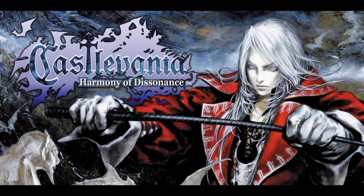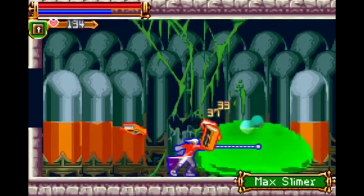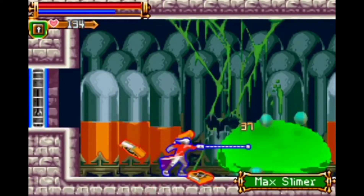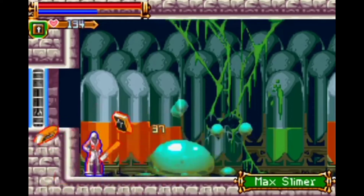The bosses of Harmony of Dissonance are either easy and disappointing or just an enlarged enemy. Max Slimer is all of the above. All Max Slimer does is move around and drop tiny slimes to attack you — they're very easy to dispose of. He can also attach himself to the ceiling, but he doesn't use that to his advantage.